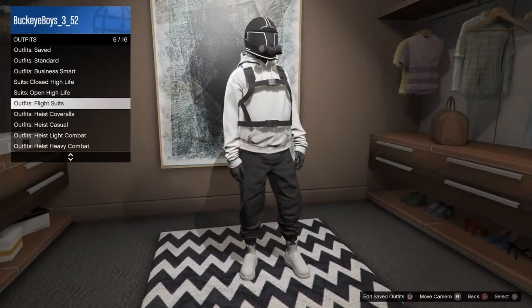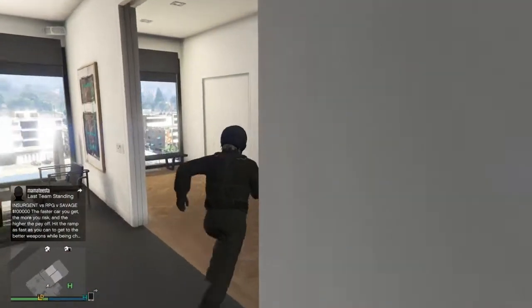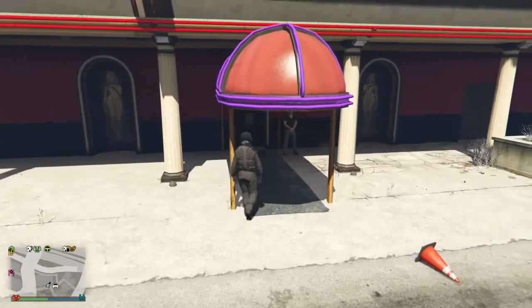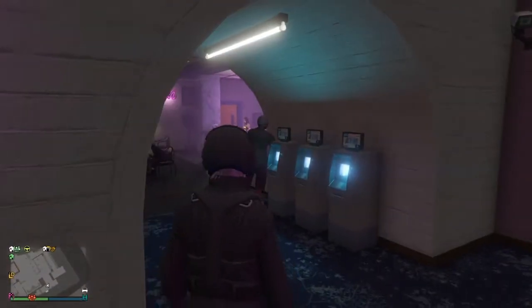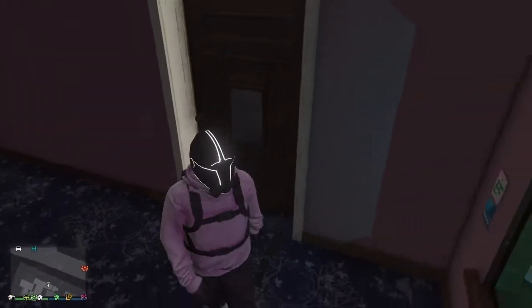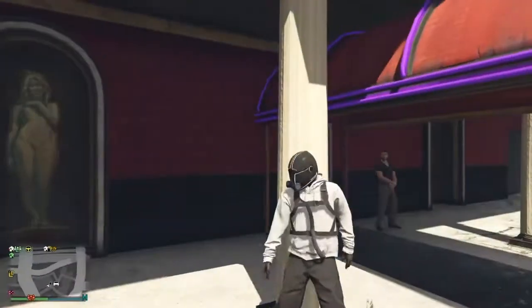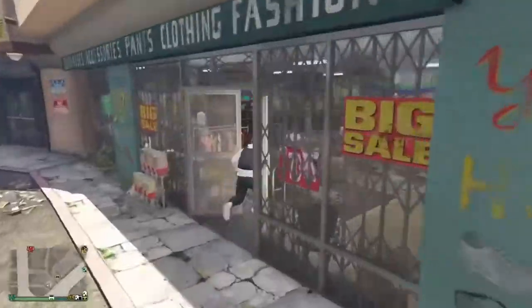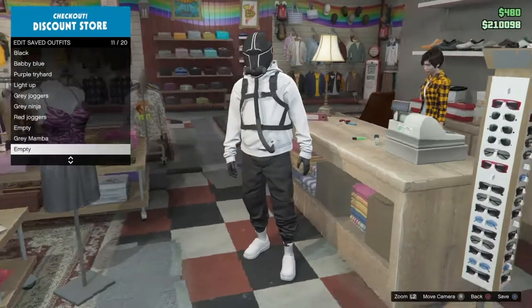Go to outfits, then flight suits, and put on the black flight suit. Once you do that, go to Vanilla Unicorn. Once you get there, just walk in. Open up the outfits menu and select the outfit that we're creating. Then walk out and you'll see that the tube from the flight suit splits onto the outfit. Save the outfit two to three times because sometimes the black tube from the flight suit won't stick.